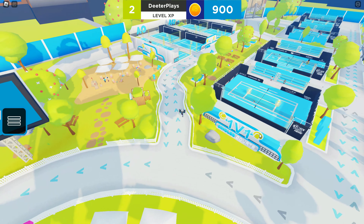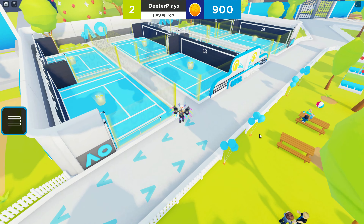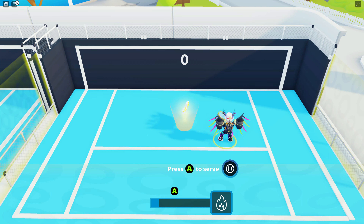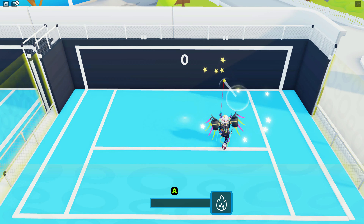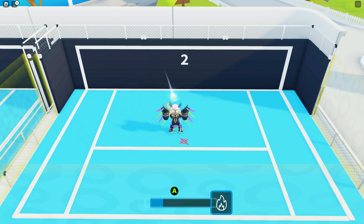In this game there are a lot of courts where you can play against other players, but there are also these courts with numbers on the back of the wall. These are basically single-player courts. You want to go in there, and in order to get this badge you want to get 20 hits against the wall.